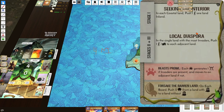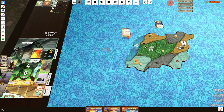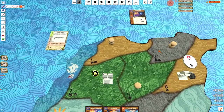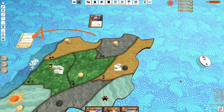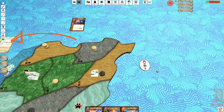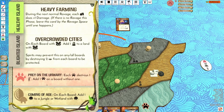There are some events that destroy presence. Here we go — Overcrowded Cities. It says spirits may prevent this on any or all boards by destroying two presence from each board to be protected. I can choose to destroy my Incarna to count as one of the presence destroyed from the blighted island effect. I would still need to destroy another presence. It's important to point out that if my Incarna counts as a sacred site, destroying this only counts as one presence for the purpose of destroying it for the blighted island effect.